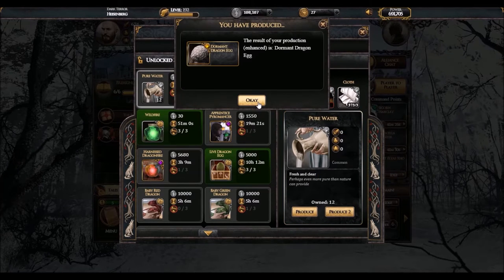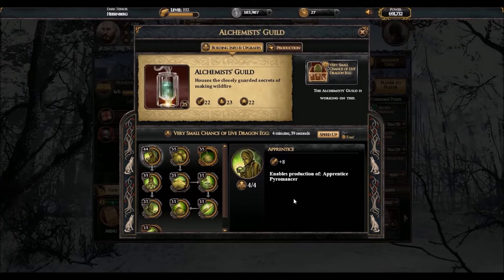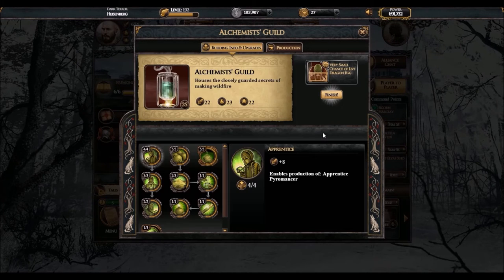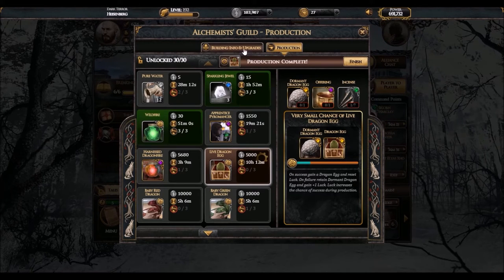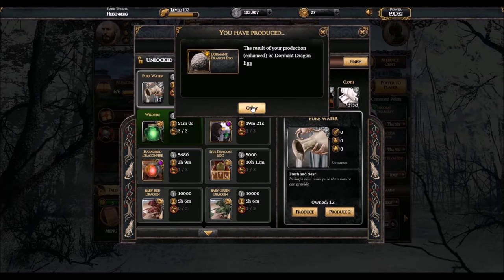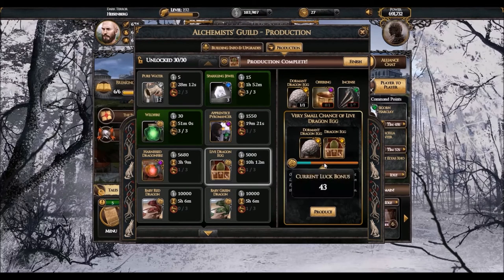Let's try again. Attempt number six — let's go, let's see if it's this time. In the meanwhile, I've been adding Peerless Black Gems, of course, so that our success chance increases every time. And... oh my gosh! I guess we'll see you in attempt number seven.